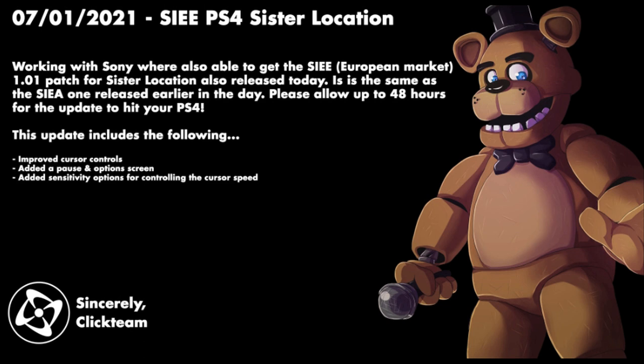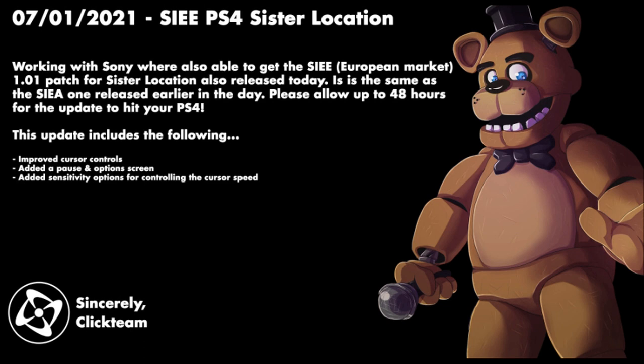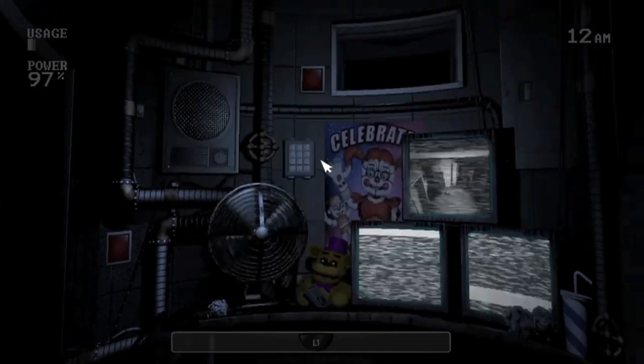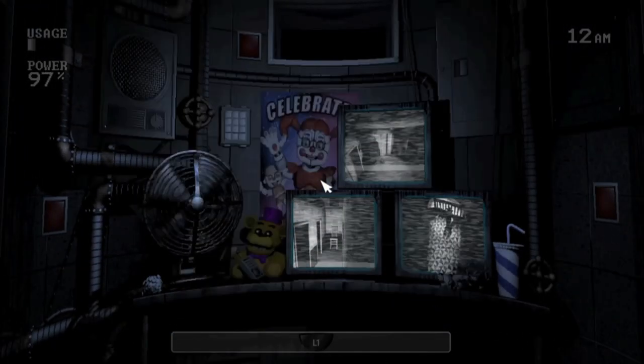Now, some of the things that they didn't add into the tweet: 1983 actually works on the keypad now whenever you're going against Ennard in Night 5. This is nice, as it should have been there to begin with.